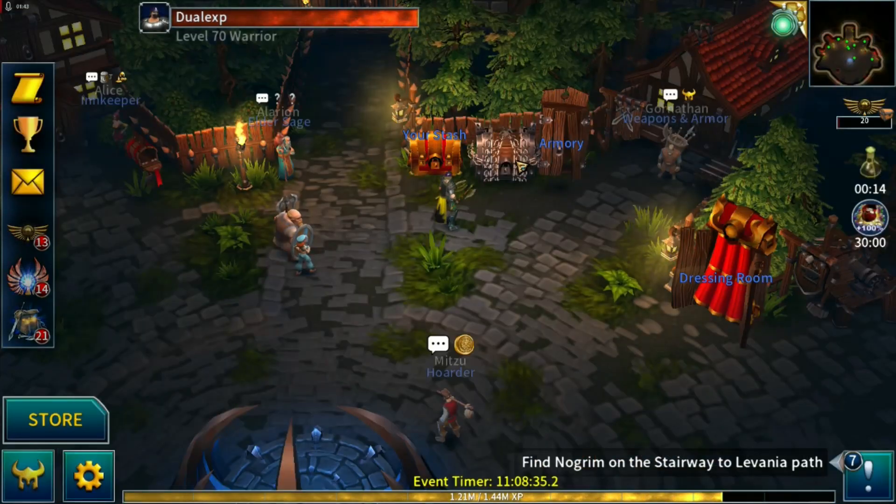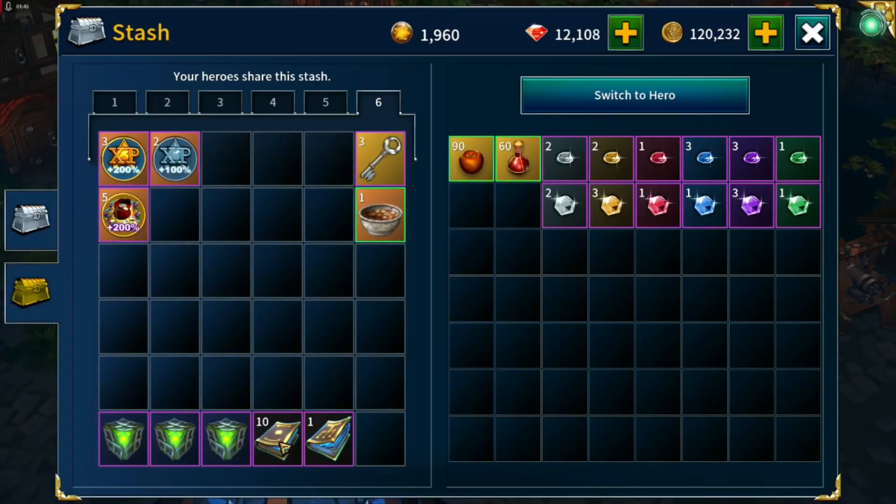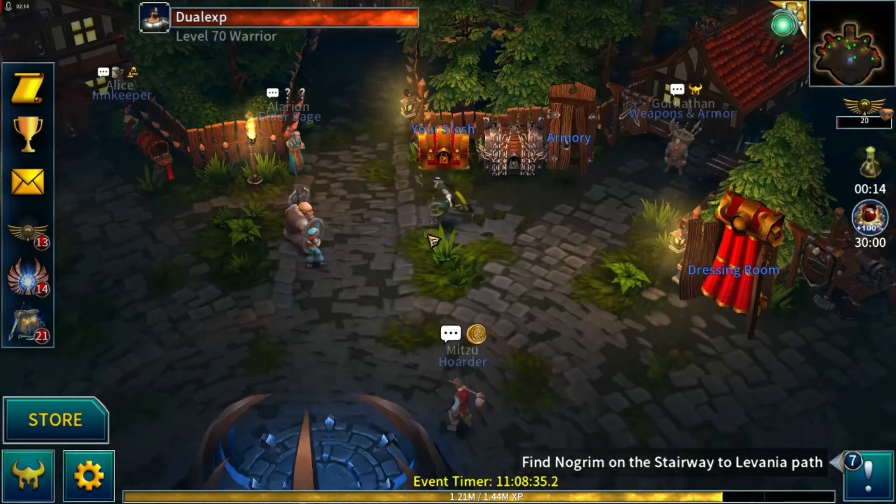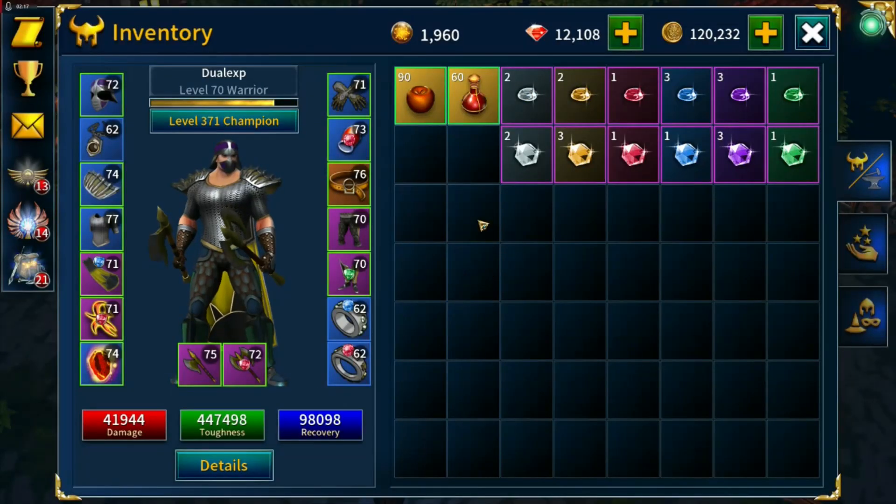Another reason I want to go through story is that running troll in the 60-70 range isn't really giving us many books of learning, or useful ones. I'm desperate to get Whirlwind and Leap up to level 10 - we've still got almost 11 hours just to get to level 9, and then another 72 hours to reach level 10. The more books of learning we can get from story mode, the better.